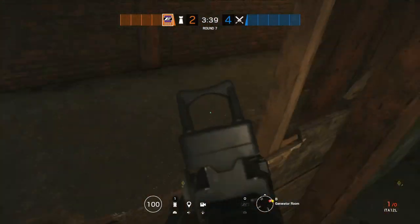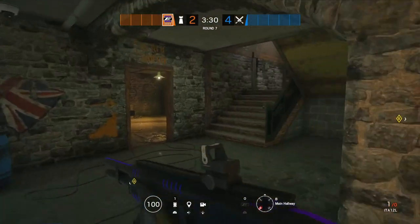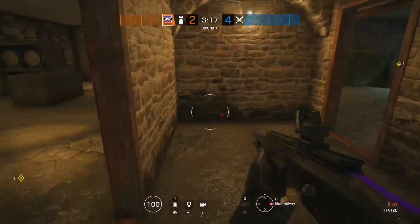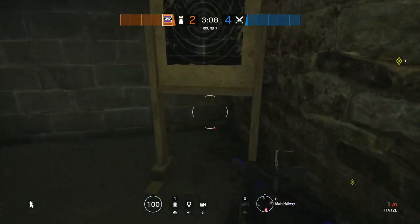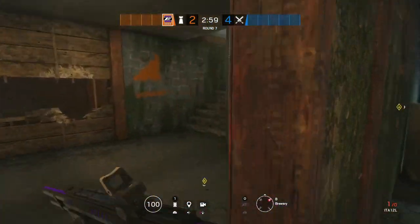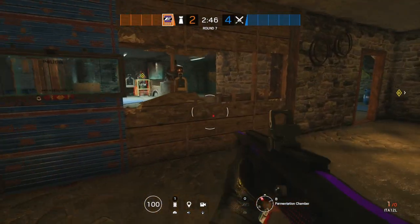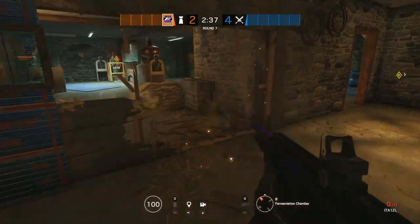For barbed wire: definitely two pieces on the stairs in this pathway to slow them down and give you time to get the kill from your mirror. Another two pieces on these stairs. Then put barbed wire right here at this door, and if you have extra, definitely put some in this little hallway between the doors to slow them down so they can't just rush in. For bulletproof cameras, put one right here to watch the big hallway, and another one on this staircase to watch the back hallway. For rotation, you want to open up a hole right here between rooms.